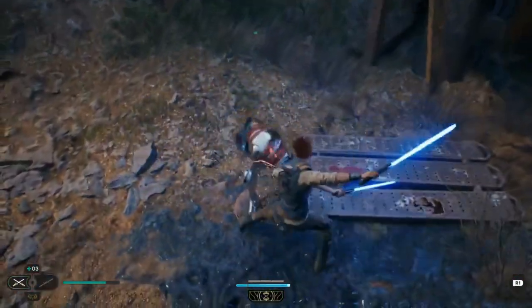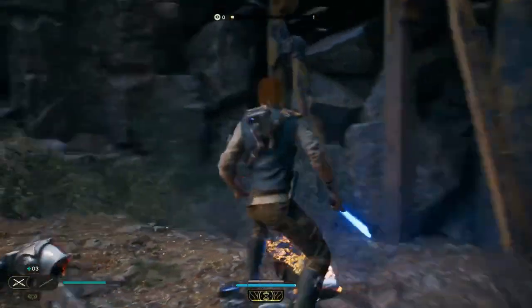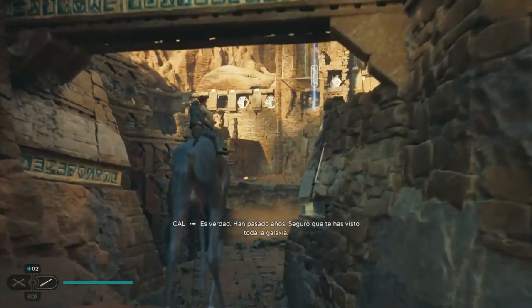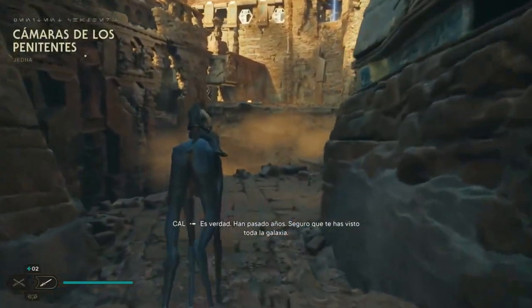First up is Coruscant, the capital planet of the Galactic Empire. As Emperor Palpatine rules Coruscant, it's heavily guarded with stormtroopers and droids. In this planet, you will face stormtroopers and droids as the main enemies.